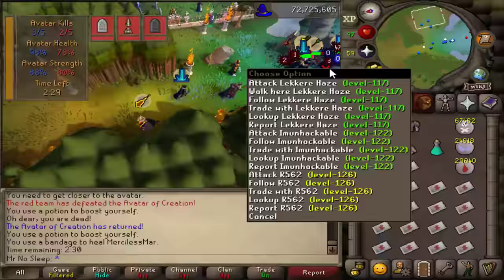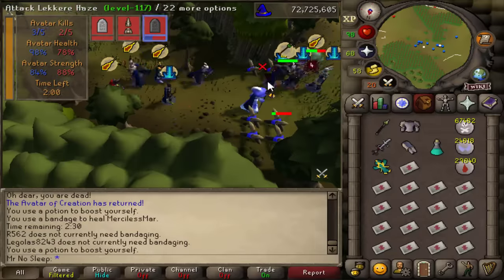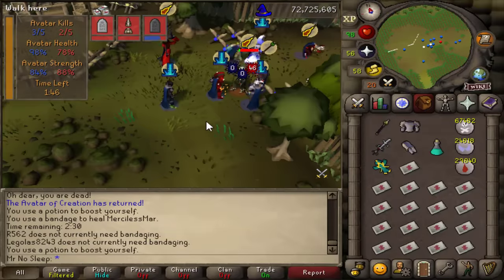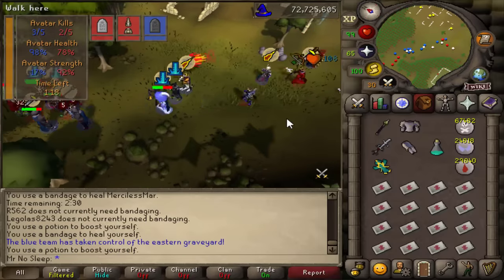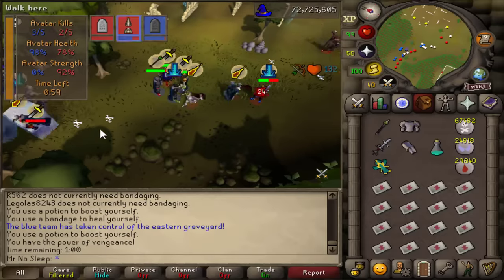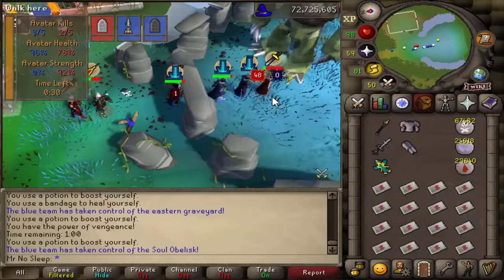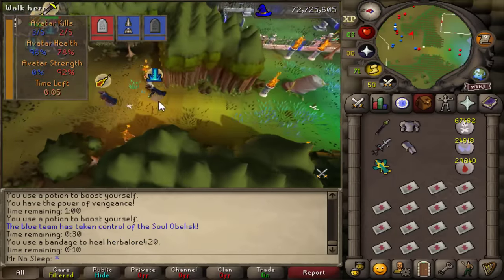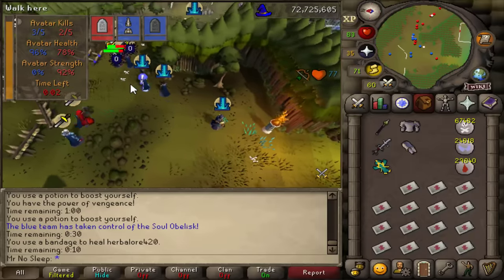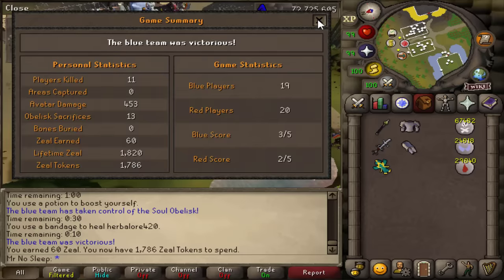So I've shown pretty much everything in this video: we went for their avatar and killed it successfully, damaged it again, healed some players, sacrificed soul fragments in the middle, and killed a decent amount of players on the other team. Now we're spending the final minutes defending our avatar to ensure we win and the other team doesn't tie us. We defended successfully — there were only three seconds left — and there you have it: 60 zeal, even without burying any bones.